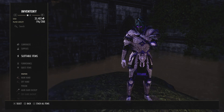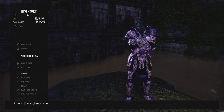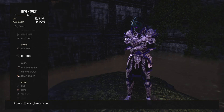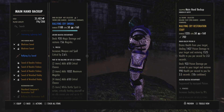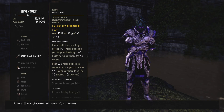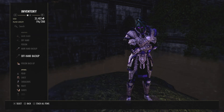I've been running this build for about the past week or so. Before the patch came out, I was using Wretched on my back bar because I liked the higher DK. But since the new patch dropped, I'm using Titanborn on the front bar and Rallying Cry on the back bar. You can still use Wretched Vitality if you want — it's up to you.